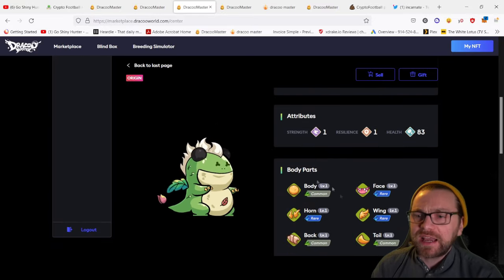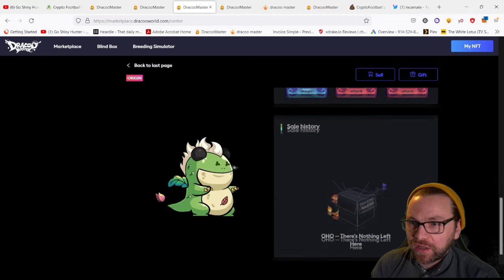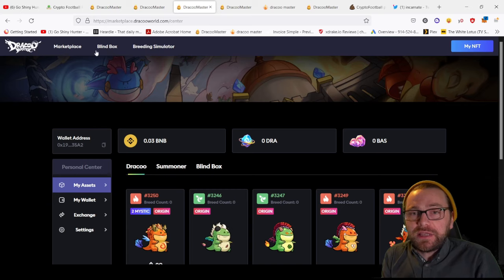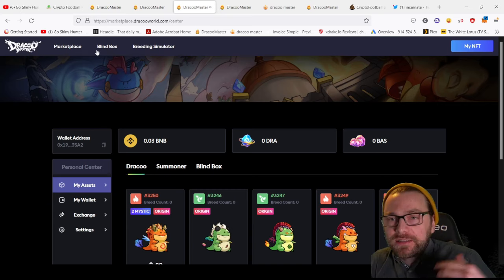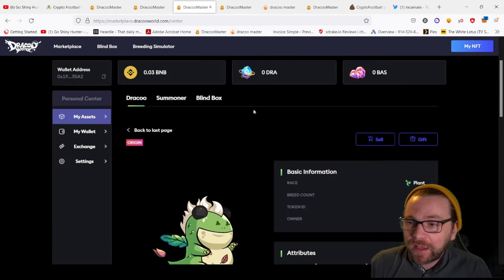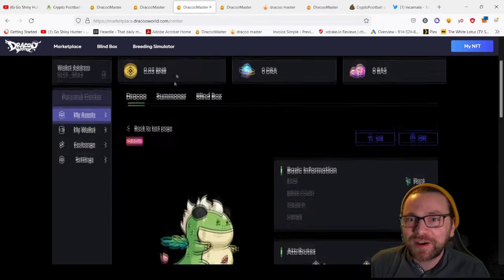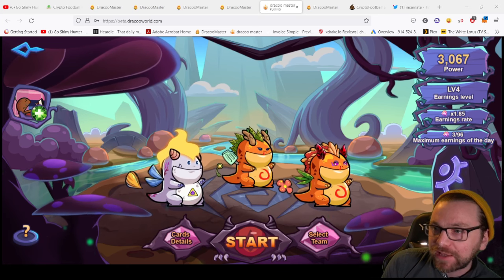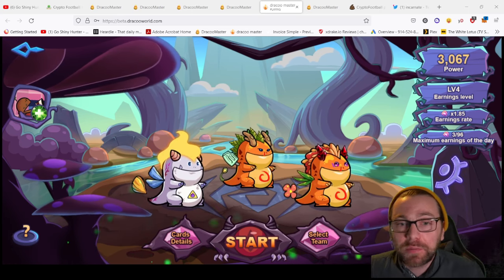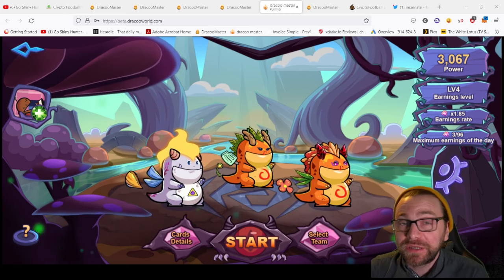I'm looking forward to breeding - I'm going to use that to breed better ones. If you have any NFTs that match mine and look like they'll be a good breed, let me know and we can collaborate and share the profits. My pure one has three rare parts but is pure of heart and abilities - floor price for that is 3.88 BNB. If we go back to the dashboard we can see there's an earning rate that determines maximum earnings per day, so there will be a token you can buy and sell - that's going to be a big draw to the game.